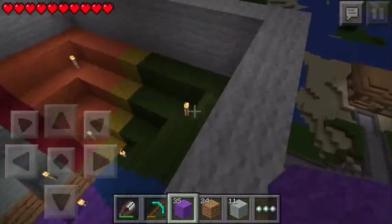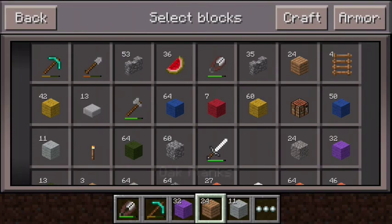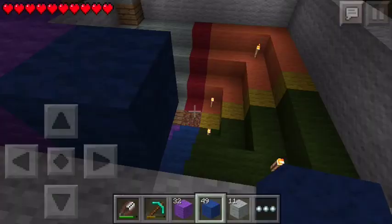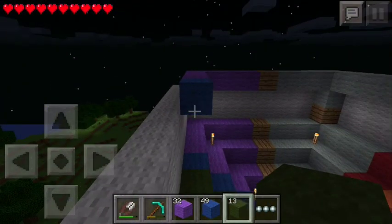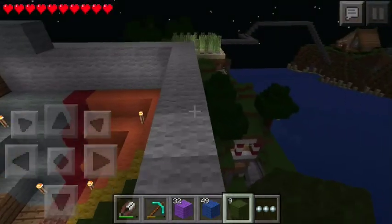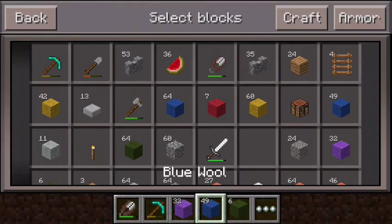Then we can go all the way — one, two, three, four — and then this will be blue wool, and then it'll be green wool right here. Go around and reach it. Green, green, green to the corner. And then we can go green — one, two, three, four.